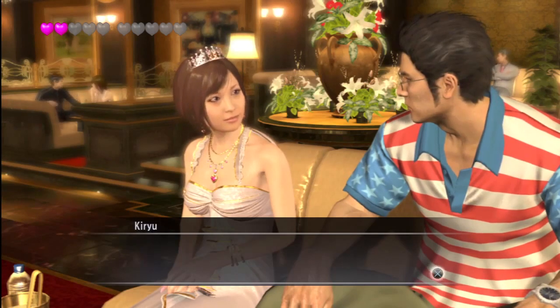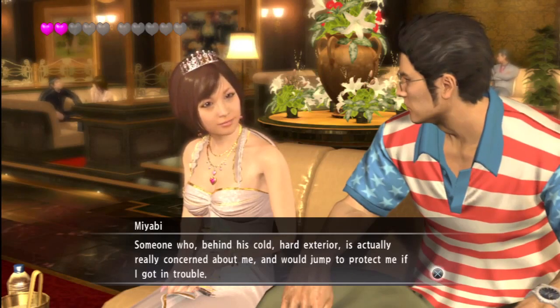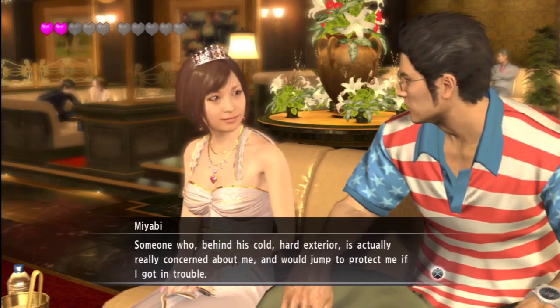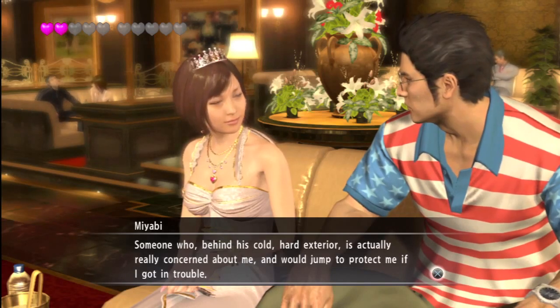We've unexpectedly shown you guys the best answers to pick with Miyabi when you're dating her. Pro tip: get her orange juice and fried chicken. Tell her you don't have time for her and that she needs to wear more revealing clothes. Also, don't try that on any other date. Ever.